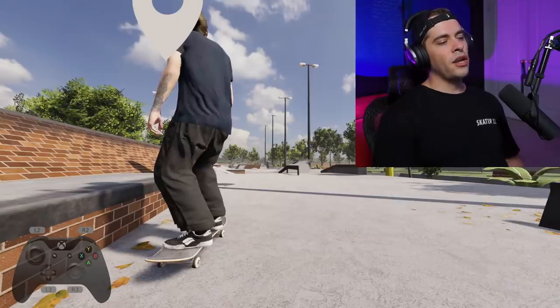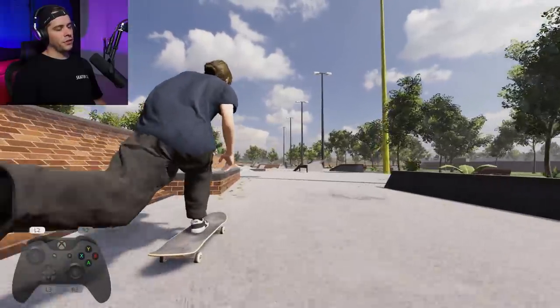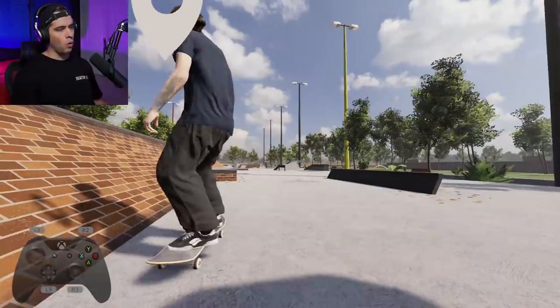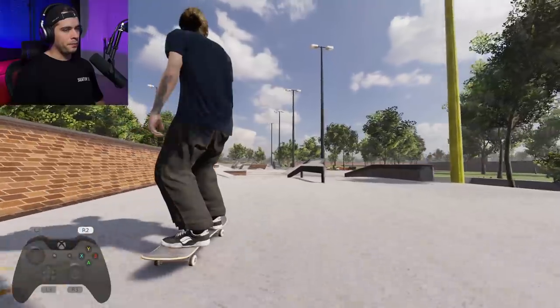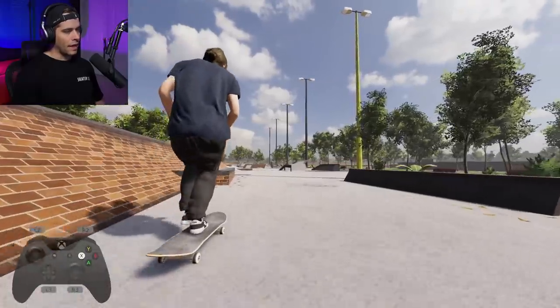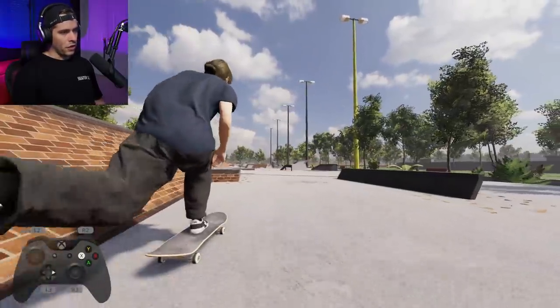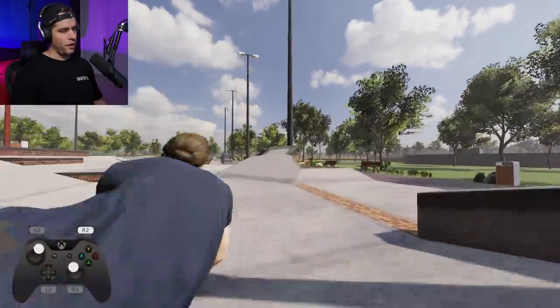Fakie hard flip nose blend — I've never even done this trick in the game before ever. This would be an ender trick. That'd be such a crazy trick IRL. Someone's got to do that in real life, that's such a cool looking trick. If you're running out of tricks to try in Skater XL, try these kinds of tricks — there are so many variations and they all look just crazy.